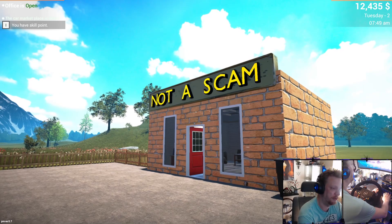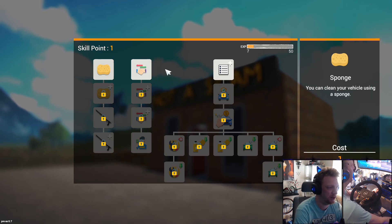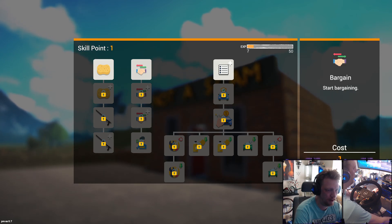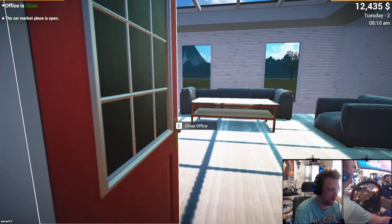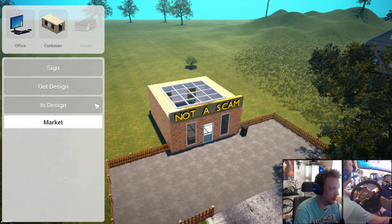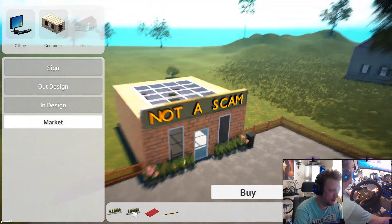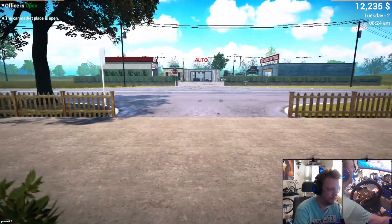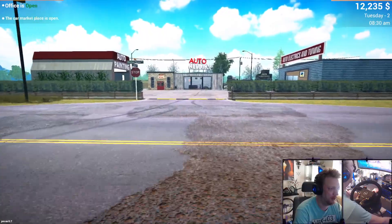We got a skill point! Bring up the menu - we can choose sponge to clean vehicles, bargain, or show detail. I'm going to go with bargain, so unlock that. Now I can bargain. I sold my first car, so now let's put up some decorations - look at that, now it's coming together looking good. Let's go fetch the car.